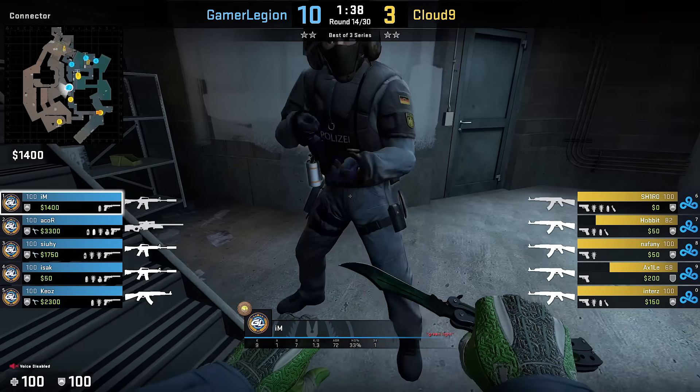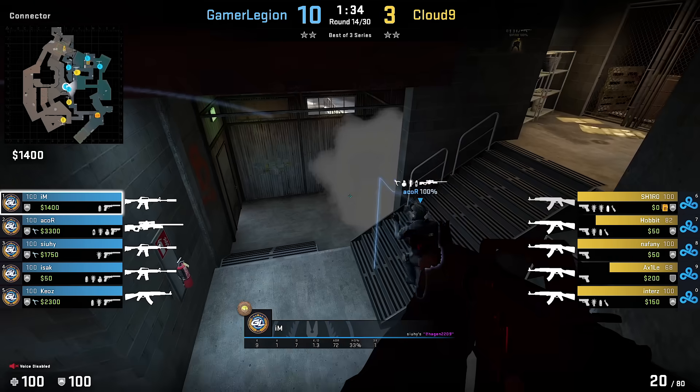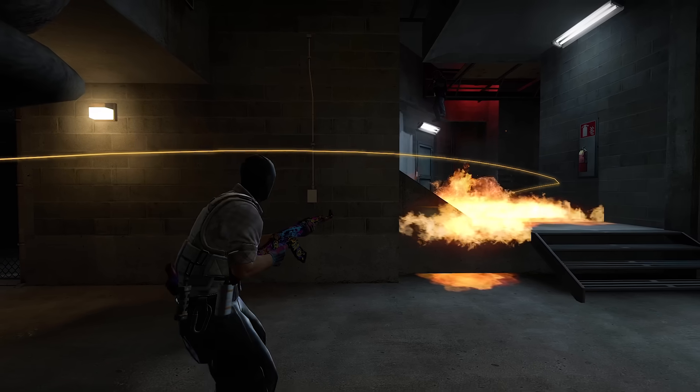Now, a nasty position at Overpass connector. You can't grill this spot with a molotov, and since the background is dark, it's an impossible off-angle to deal with, really.